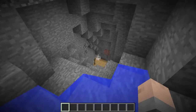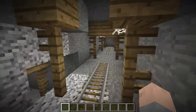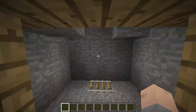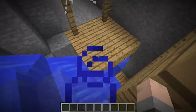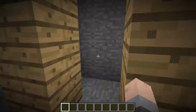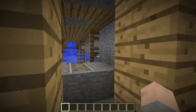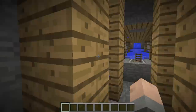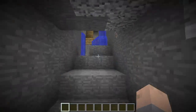Moving on to abandoned mineshafts! Abandoned mineshafts are a lot of fun because normally they spawn underground and you're able to run through them, light them up, and see ores in the wall without having to dig them out yourself. There's also a great place to get string if you're in a fix, because there are cobwebs all over the place — just use your sword to break them. Abandoned mineshafts can be incredibly huge with stairs, corridors, crossings, and all sorts of things to get your Minecraft adventure flowing.